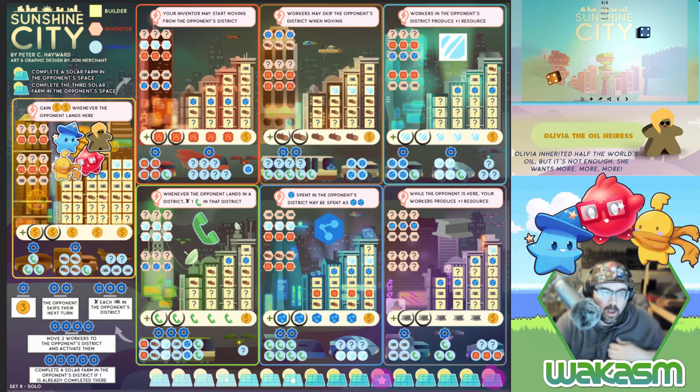They all have their own distinct personalities and ways to play. Last time I played with Angus; today I'm playing with Olivia the Oil Heiress. Olivia inherited half the world's oil but it's not enough — she wants more. There's definitely an environmental spin to all these opponents — they all seem to want to destroy the world in one way or another.